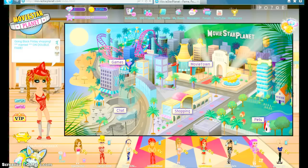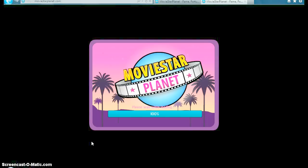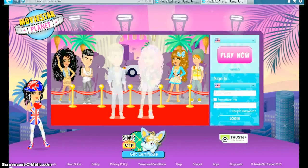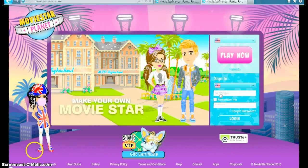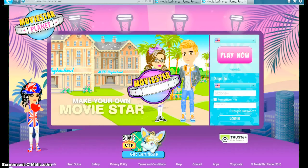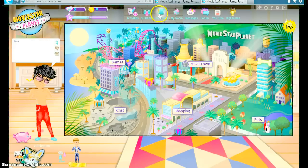You need to go on another account — not a new user, just like another account. I'm going to go on a boys account. This is my brother's. Make sure you're not friends with the person, then go on friends.